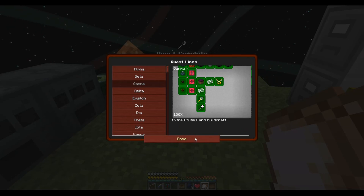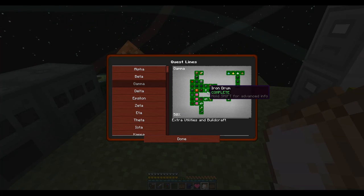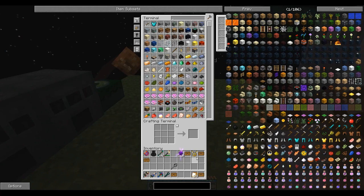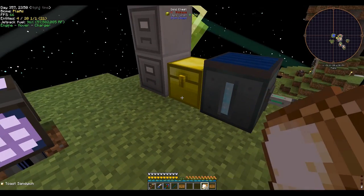And yes — this entire tab of our book is completed. We have done every quest in here. Man, that is a good feeling, that is nice. We'll toss our angel ring since we've got a jet pack. Anyways, that is going to be all the time we have for today.